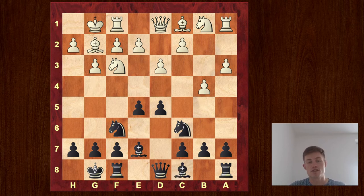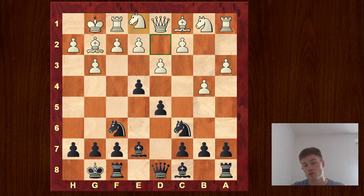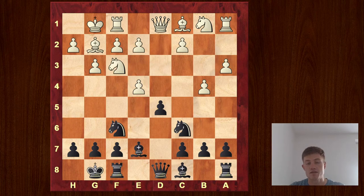Realizing this threat, I was thinking about doing something concrete: going e4 in the center. Since we are very well developed, this is quite a decent move. We threaten the knight, the knight needs to move again, and we're ready to recapture with the knight, which would be a very nice piece in the center. We also solve the issue of not losing a pawn. White has several options — drop back the knight to one square or another — but instead my opponent decided to take and I recaptured, then he played bishop b2.